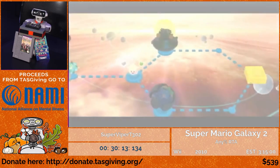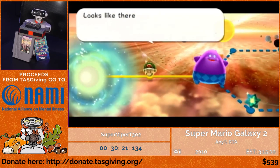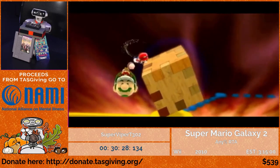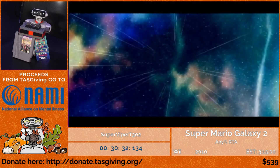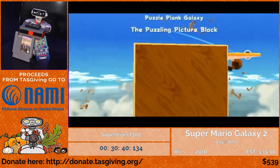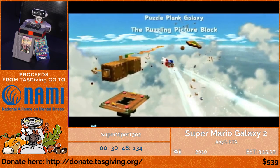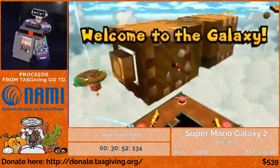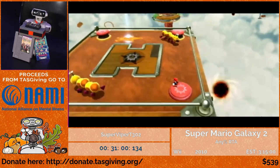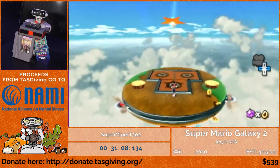Heading off to World 2, where there aren't too many stars I'm collecting. The first star is Puzzle Plank. You'll know this level for its really jamming music, but other than that it's mostly movement-based. Movement in the Galaxy games is a lot more complicated than you might think when you're trying to optimize it — it's very easy to lose seconds in places you wouldn't expect. On the next planet, I can skip going to the bottom half again by just backflipping and spinning to the launch star.